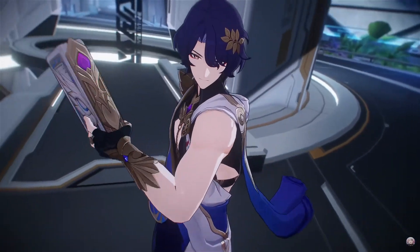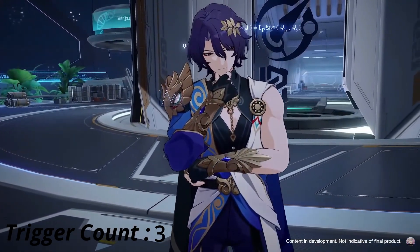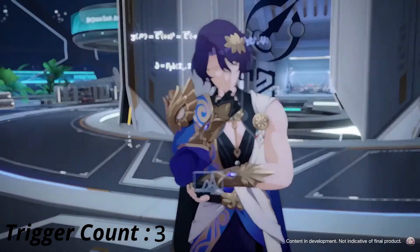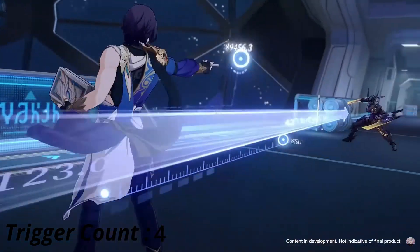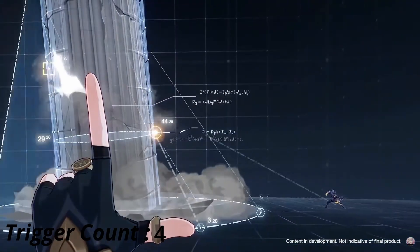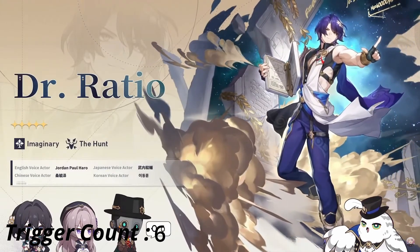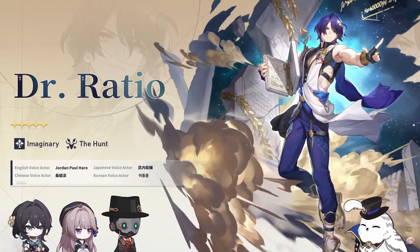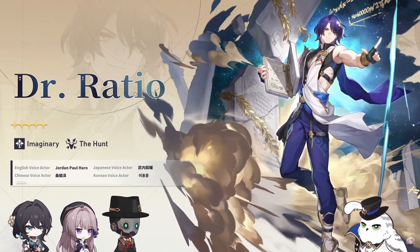Dr. Ratio is one of those characters who wants to spam his skill, because his skill, when triggered, will trigger his talent — an additional follow-up attack that triggers based on the amount of debuffs on the enemy, with a flat percentage to trigger that can potentially be raised with more debuffs. Additionally, with his ultimate, he's able to attach a debuff on the enemy that will allow anyone attacking that enemy to trigger Dr. Ratio's follow-up up to two times, even when it's not his turn, leading to great damage potential.